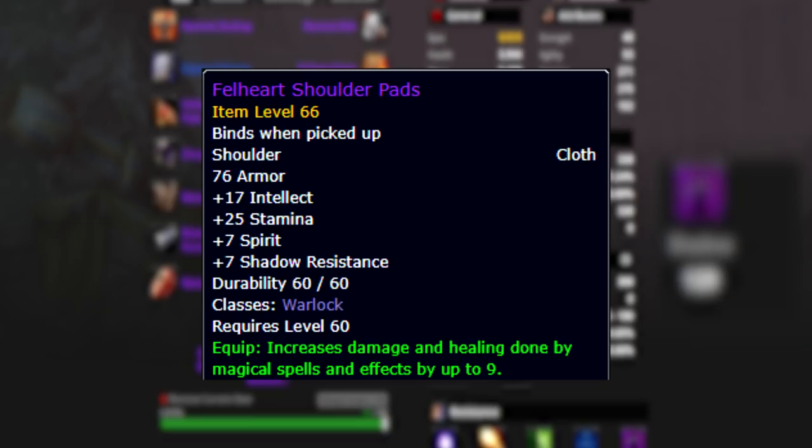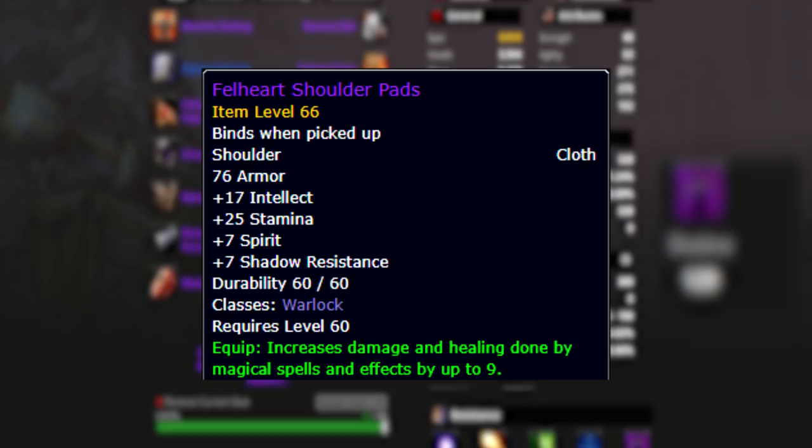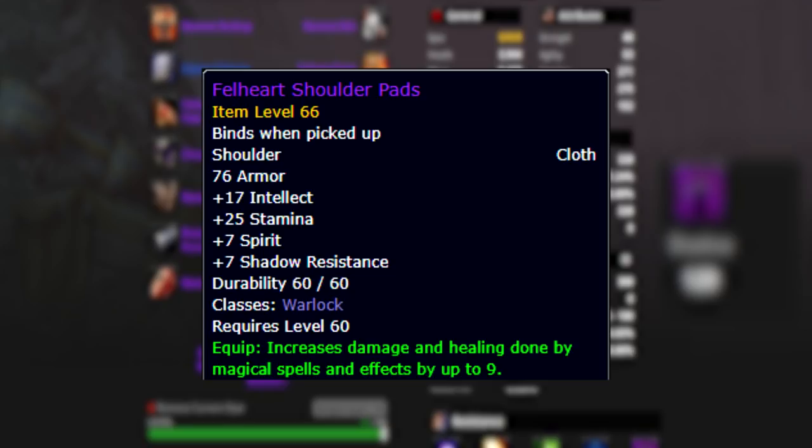Next is the Fell Heart Shoulder Pads. This is one you can possibly swap out in the future for something more threat-heavy, because while it has intellect and stamina, it only has 7 shadow resistance - which is a little bit on the lower side - and only 9 spell power. Compare these to tier 2.5 shoulders or Mantle of Blackwing Cabal from Blackwing Lair: both of those have better threat generation with more spell power, but you're missing that 7 shadow resistance.